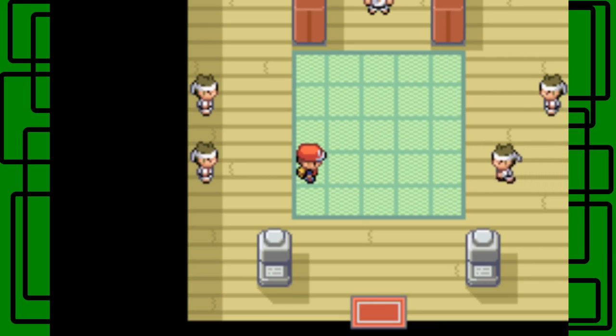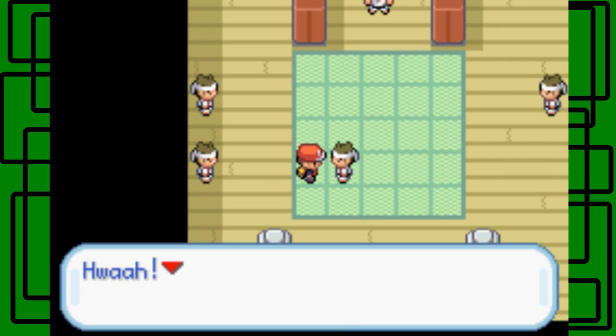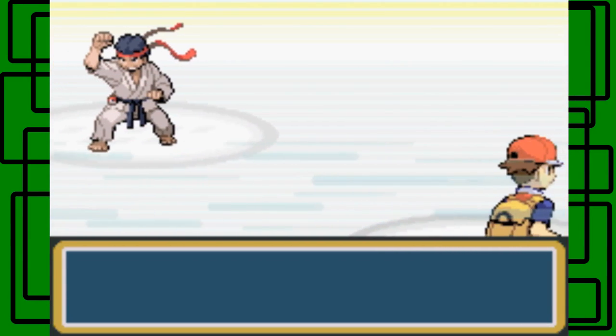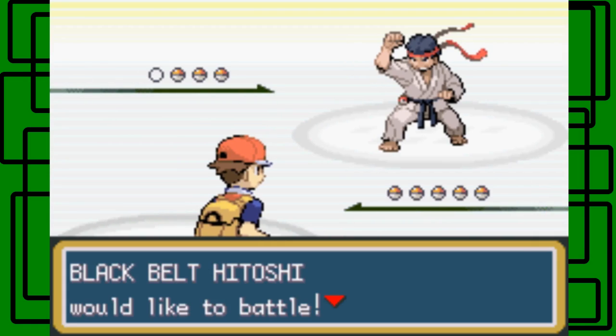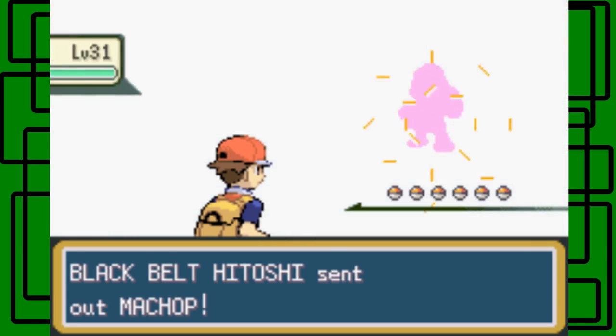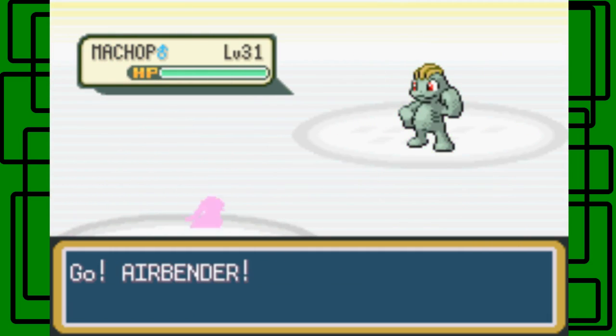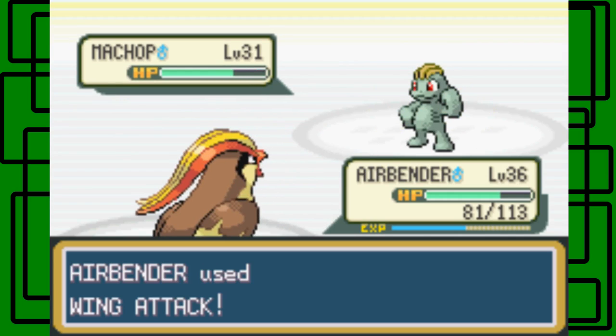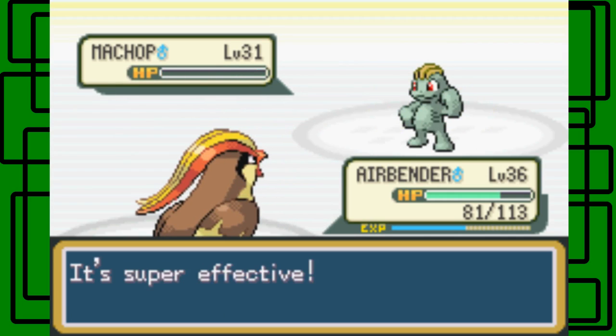Let's take on this guy next — the one on the right. How are you trespassing in our fighting dojo? I kind of want to hit Hitmonchan or Hitmonlee. Black belt — it's level 31. Let's go for the Wing Attack on this one, it should one-hit KO it, and it does. Awesome.